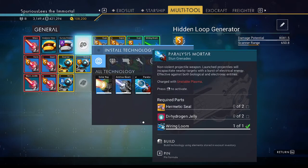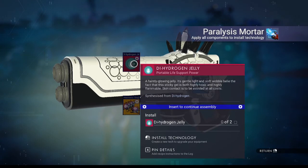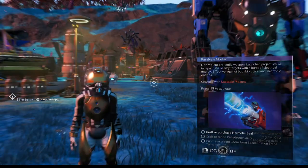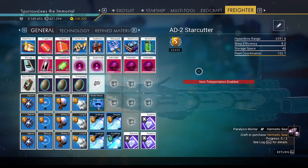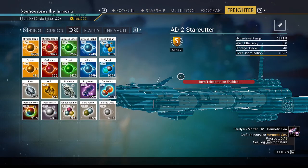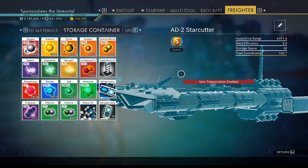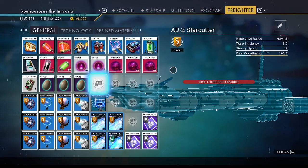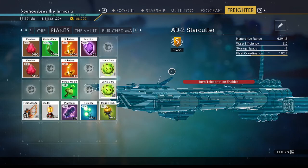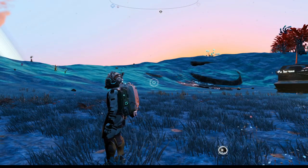It wanted me to do this thing — the paralysis mortar. All we've got is a wiring loom. How many of these do we need? Two seals and two jelly — that's gonna be an issue. Let's check the freighter for some jelly. We have tons of stuff, but apparently we are very low on basic materials like dihydrogen and dihydrogen jelly. We're rich, but the things that are hard to buy we don't have. So we're going up to a space station, basically, because we have nothing we need.